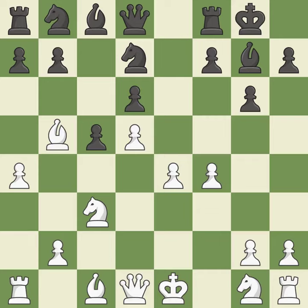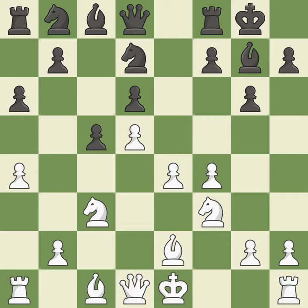NF3 develops the knight and prepares to castle. It is the last book move. This misses a chance to use a pawn to attack the center — it is incorrect. The bishop is now on a more secure square, which is ideal.